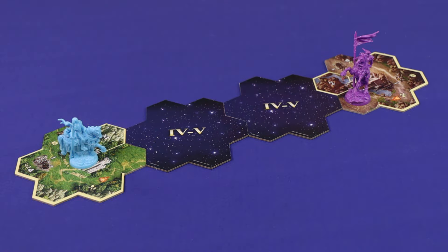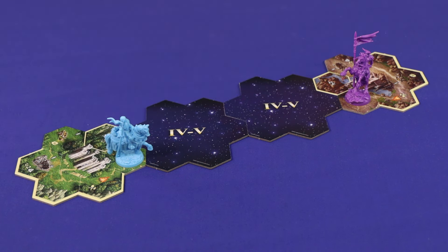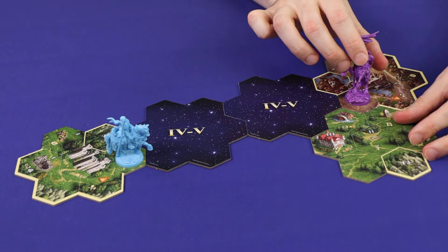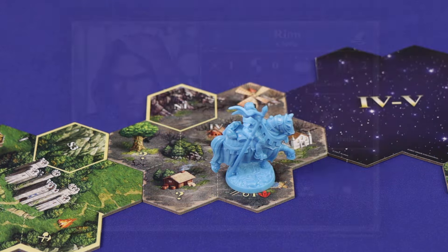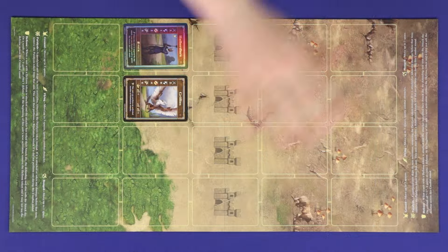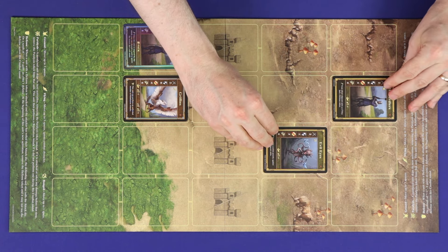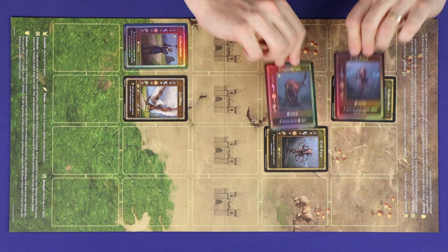In Heroes of Might and Magic 3, you are a hero leading a faction as you explore the lands of Antigari. As you explore, you'll discover new tiles, discover new resources, level up your hero, and fight combats against enemies — both neutral ones that are set by the game, and the units and heroes of your opposing players.